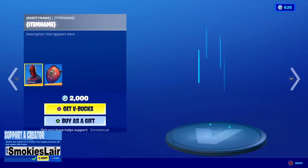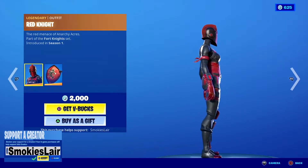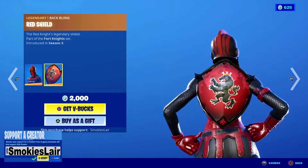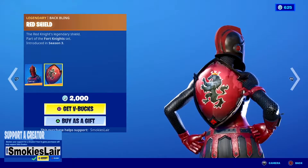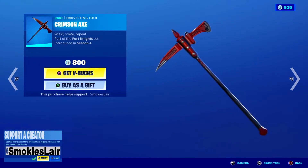Let's go all the way down to the Red Knight. The Red Knight is really sick guys, always love this style — the gates and that shield with that rustic look, gotta love it. After that we got the Crimson Axe, very nice, let's see what it sounds like.